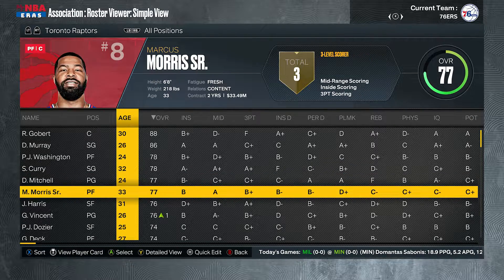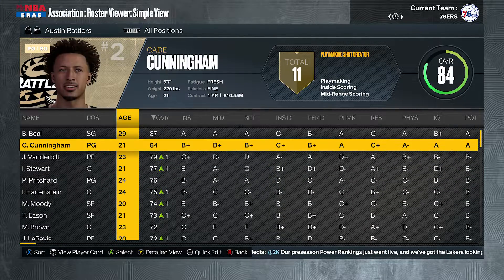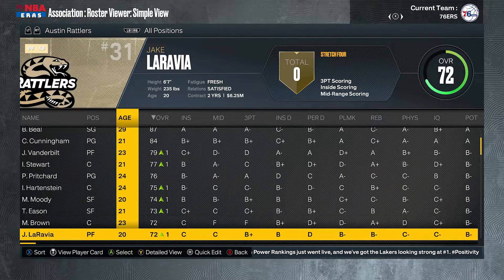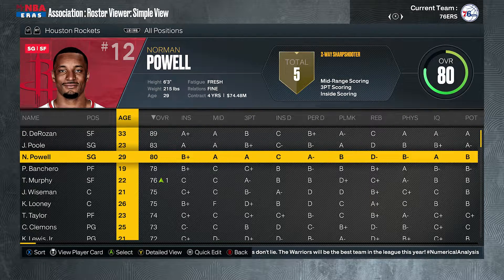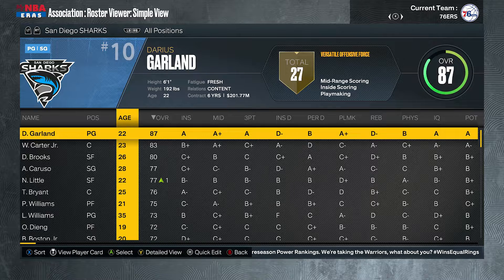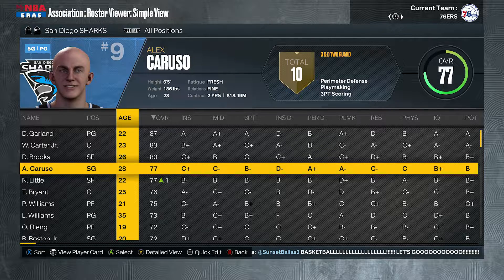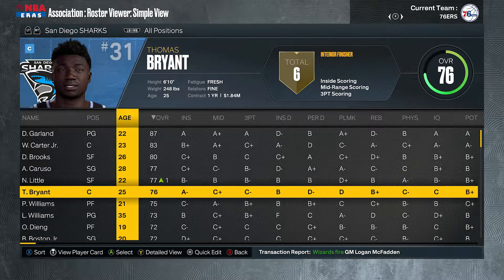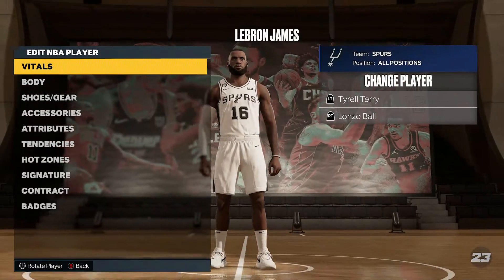The Raptors also have Seth Curry, Joe Harris — three-point shooters, so you've got something there. The Austin Rattlers have Bradley Beal and Cade Cunningham — though it might be a tough year. DeMar DeRozan and Jordan Poole for the Houston Rockets, along with James Wiseman. The San Diego Sharks have Darius Garland, Wendell Carter, Dyson Brooks, and Alex Caruso — Caruso with the Sharks. I might like watching this one. The San Antonio Spurs pulled LeBron James!